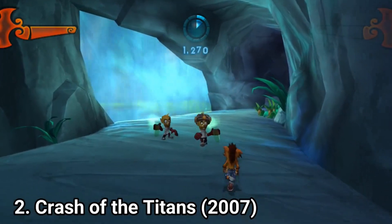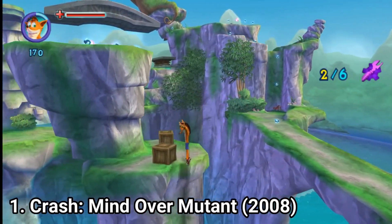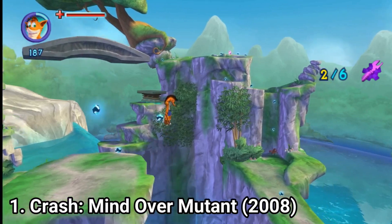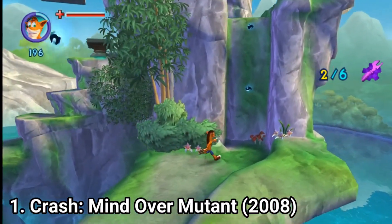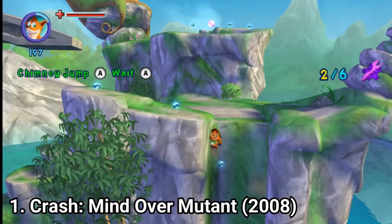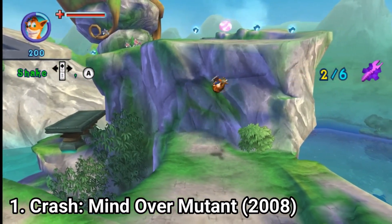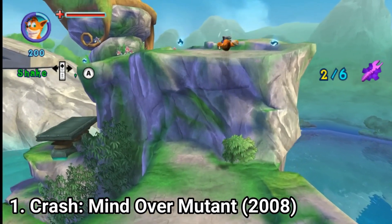Now in Mind over Mutant, the particularities are: the graphics look improved from the previous game, Crash of the Titans. And even though you have free roam, it's kind of annoying, because it's not your classical free roam — the stages are linear and you have to choose at crossroads where you want to go. You will get to go back and forth a lot, so even though it has free roam, it's more of the annoying type of free roam.